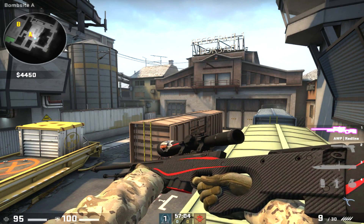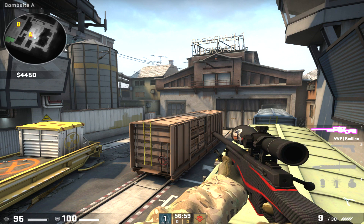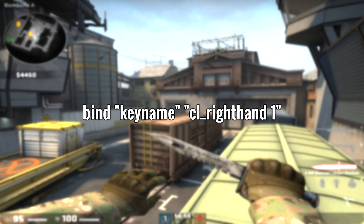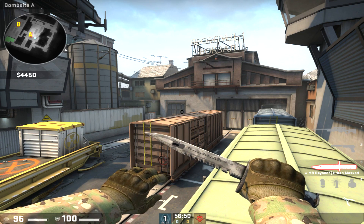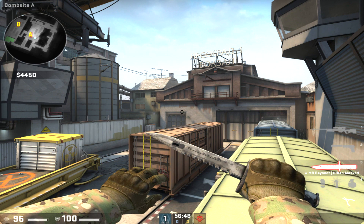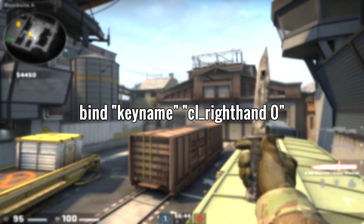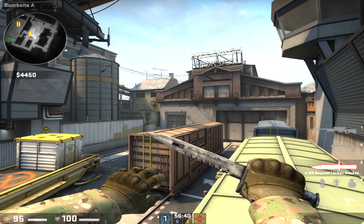You can also see me switch between left hand and right hand. I have it keybinded — T for left hand and Caps Lock to go back to right hand. All you need to do is put the bind command in the console and replace 'key name' with the key you want. Do the same for the right-hand bind with another key. Just make sure you don't use the same key for both. I use T for left hand and Caps Lock to set it back to zero.